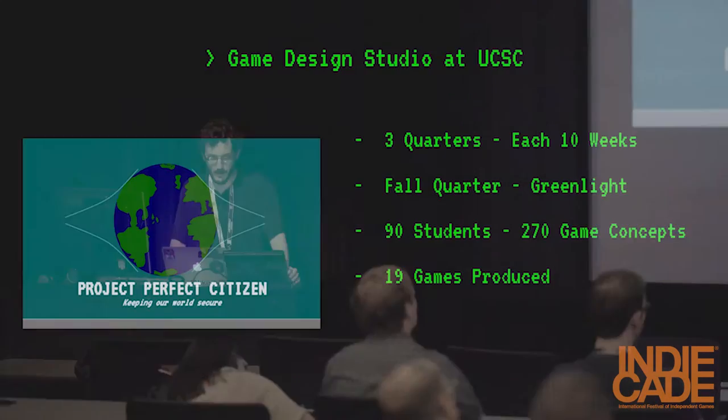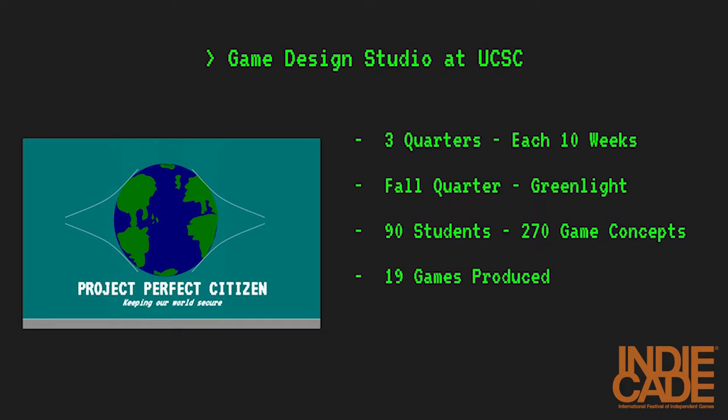The Game Design Studio is a year-long series split into three academic quarters, each ten weeks long — very fast-paced. Starting in the fall, each of 90 students pitched three game concepts to a small subsection of our class, where we received feedback on our concepts and our delivery. After the third pitch, we each chose an idea to proceed with, created a physical and digital prototype of that idea, and wrote out a game design document.